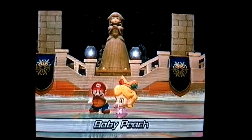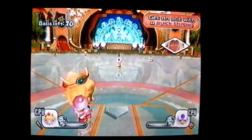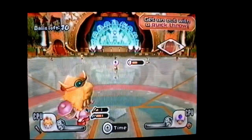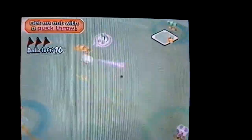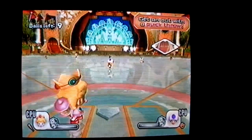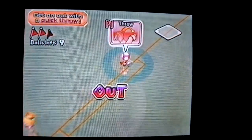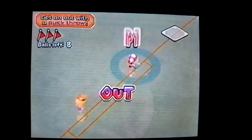Baby Peach. This character can zip a quick throw. Get three outs in ten chances to proceed. They've got the whole field. This seems like it's going to be pretty easy. Just another repetitive thing.